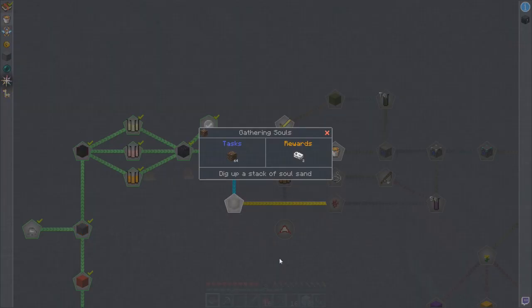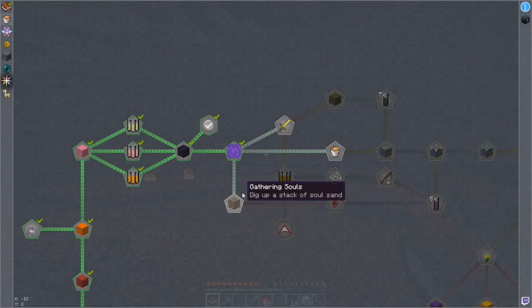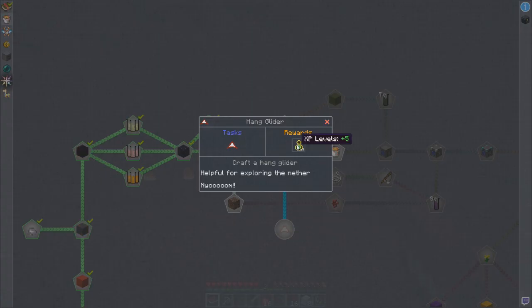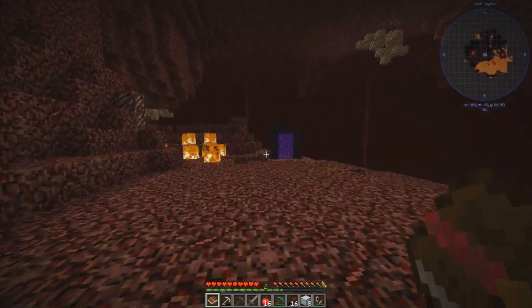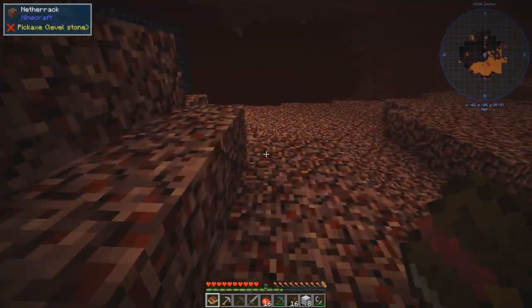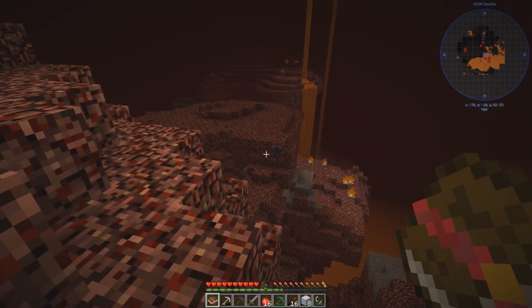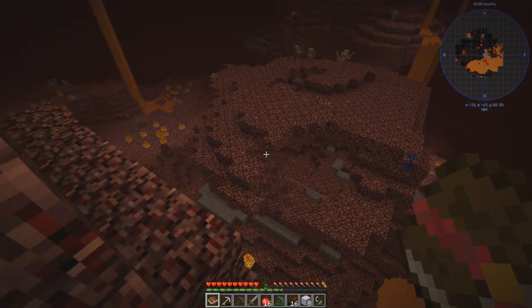I still for the life of me cannot remember what ME stands for. So: dig up a stack of soul sand; kill 16 zombie pigmen — kill piggies, which you can get loot crates and rotten flesh from, and also gold as a plus; dissolve rotten flesh to get its protein; and then we can make a hang glider and get XP. I'm worried — is this going to be the normal mechanic where if I kill these pigs they're going to rush me? I'm not seeing soul sand. That might take a little exploring.